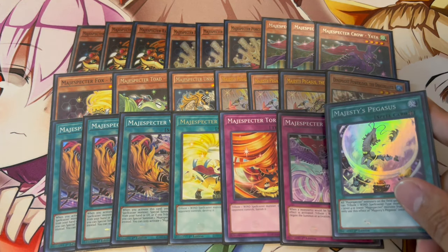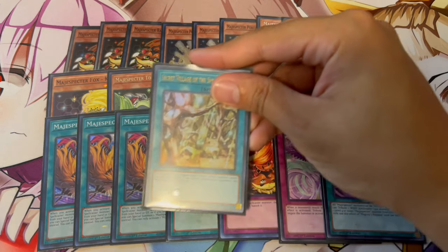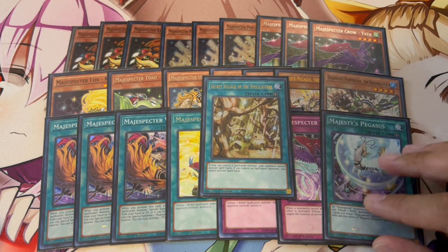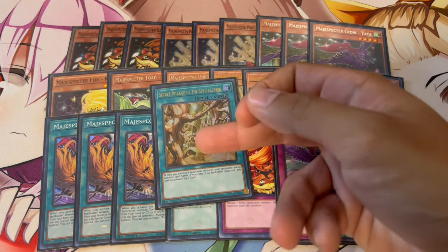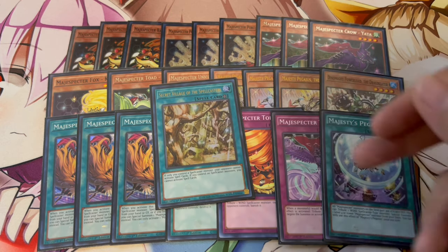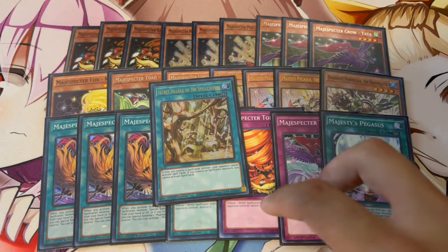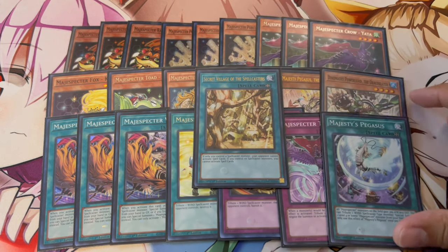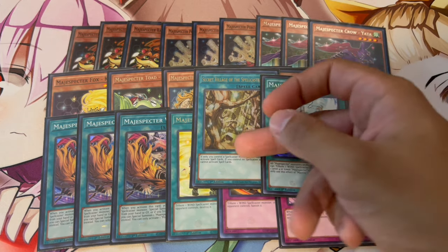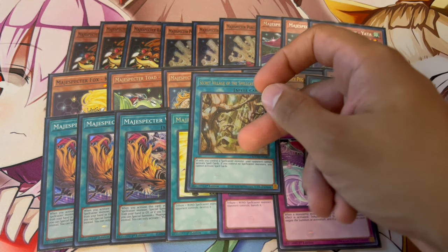Counting the field spells — we're playing 1 Majesty Pegasus, which is kind of like an extender: it lets you Special Summon a level 4 or lower Magispector monster from your deck if you tribute a card. But the main one and MVP of the deck is Secret Village of the Spellcasters. All the Magispector monsters are Spellcasters, so ending on Secret Village — which Magispector Pegasus searches — pretty much locks your opponent out of all their spell cards. You set up a Kirin bounce, add another disruption with one of these traps, and no spell cards plus a disruption is usually enough to win a lot of games. If you're going first, Secret Village is what you want to end on.